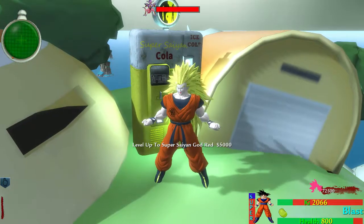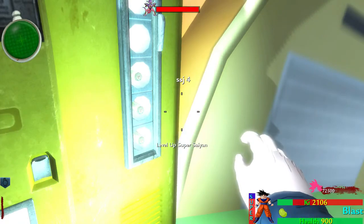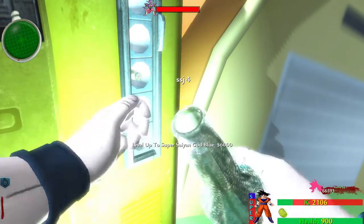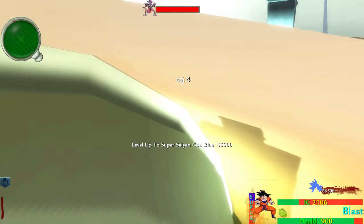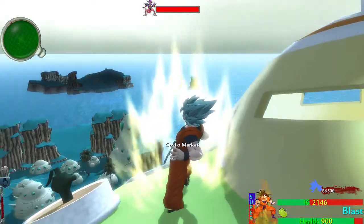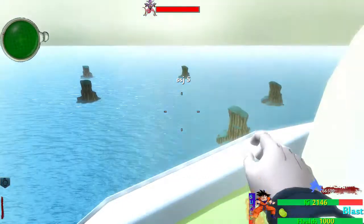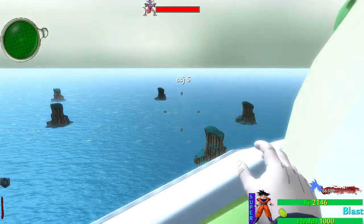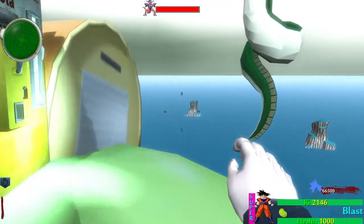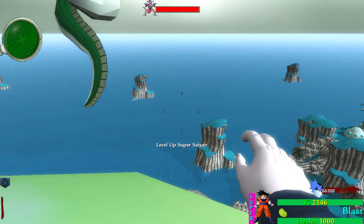Some of the colors may change — like the green on the Kai writing, I'm probably gonna change that. When your Super is full, your Super bar will start flashing like that, to let you know that your Super is fully charged. Right now I have it on my Kai build so I can test it.